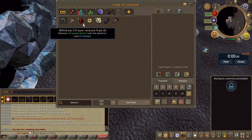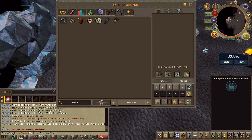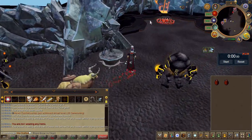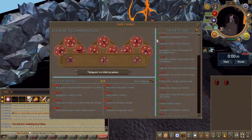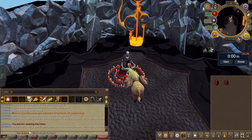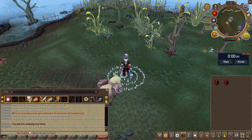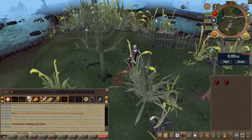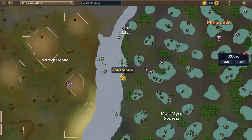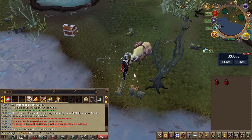This method assumes you've completed the Deadliest Catch quest to access the deposit boxes. It's still worth it without the quest done, but highly recommended. The beast of burden is optional and won't add much here. The most important thing is to gear up with the blessed sickle, the Morytania legs one or two, a prayer renewal flask, and head to the area shown on the map.